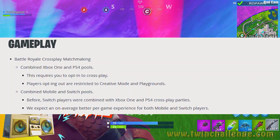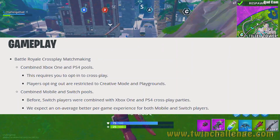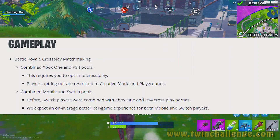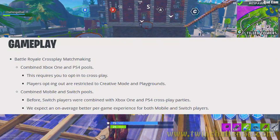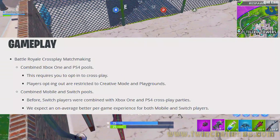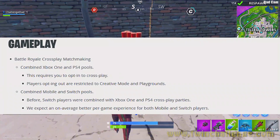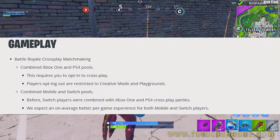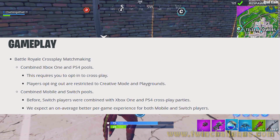Moving to gameplay: Battle Royale cross-play matching has undergone some changes. They combined the Xbox One and PS4 pools together — this requires you to opt in to cross-play. Players opting out are restricted to creative mode and playgrounds. They also combined the mobile and Switch pools together.